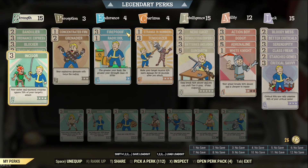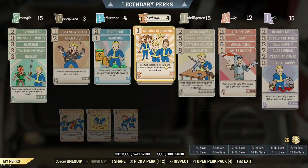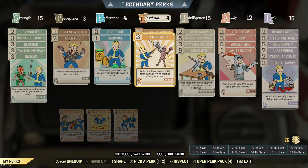Under Endurance, there's only one good-to-have card: Fireproof, which can minimize explosive damage to yourself. It might save your life in certain circumstances but it's again only a good-to-have card. Under Charisma, we have two strongly recommended cards: Strange in Numbers, to maximize your positive mutation effect, as well as Tenderizer. It's particularly good if you're fighting bosses which you cannot take down with one single shot. Tenderizer gives you 10% multiplicative damage for 10 seconds after your attack.